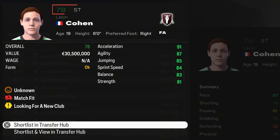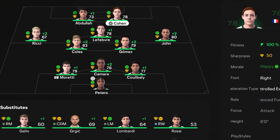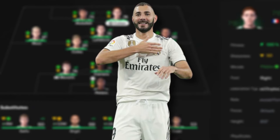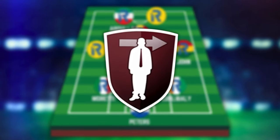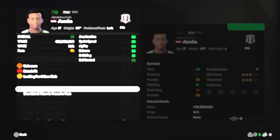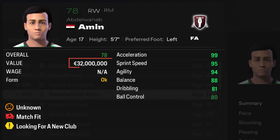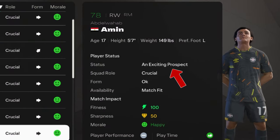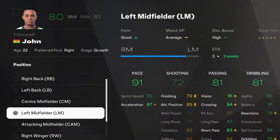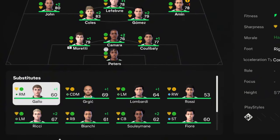We got lucky — Leon Cohen, a French striker, 78 rated and only 19 years old, joins from free agency, immediately taking the striker spot. Cohen is the region of Karim Benzema. With only 8 million euros to spend this season, we signed one more free agent: Abdelbahab Amin, a right winger representing Egypt, already 78 rated with a 32 million euro market value — the region of Mohamed Salah. I'll convert Amin to right midfielder and move John to the left side, completing our first eleven.